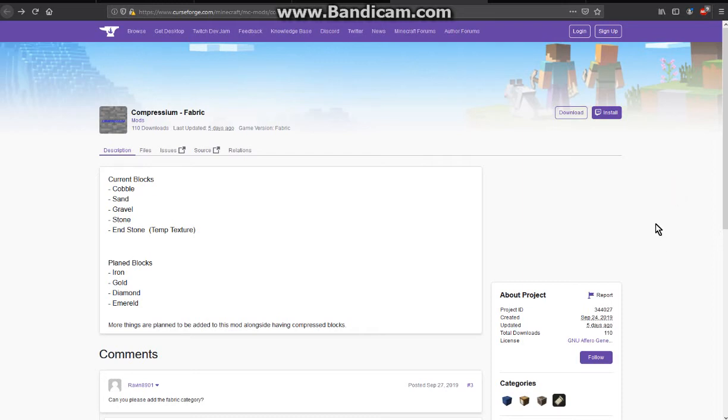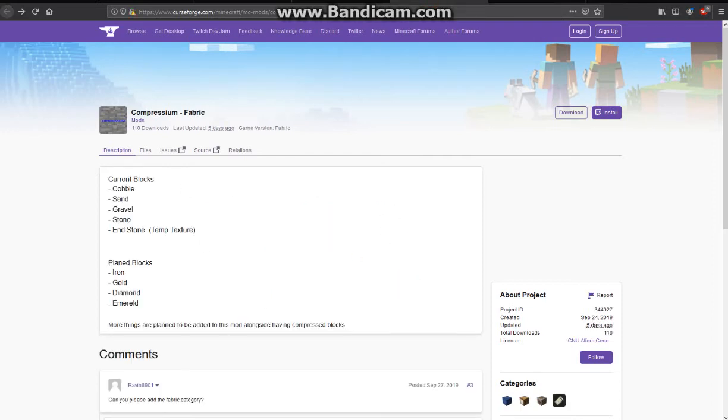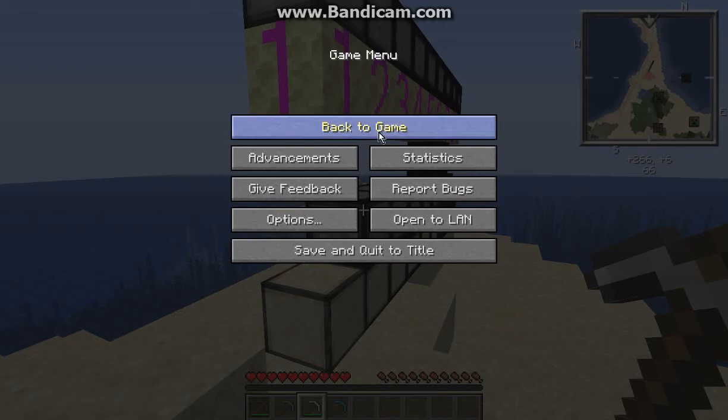Hello everyone, this is AntonDuck2 and welcome to another mod overview, this time on Compressium. We're looking at both the Fabric and Forge versions. The Forge one does have a lot more at the moment, but Fabric will eventually get its planned blocks in the future.